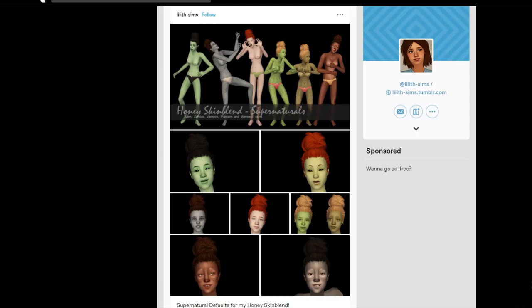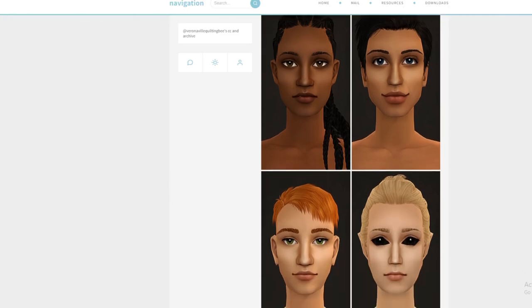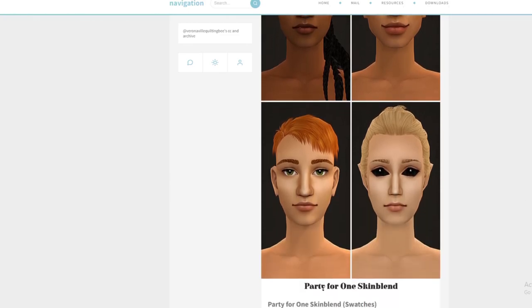One of the reasons Honey Honey is one of my go-to Maxismatch skins is that Lilith has also made skins for all of the Supernaturals in the game. So if you like Maxismatch custom content and play with Supernaturals I would definitely recommend this skin. If Maxismatch isn't your thing and you'd like a more realistic skin, I would recommend the Party for One skin blend by Dread Pirate, which also gives you a replacement for the four normal skin tones as well as each of the Supernaturals.